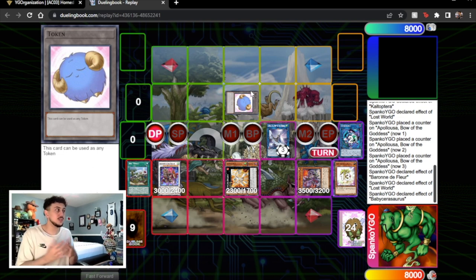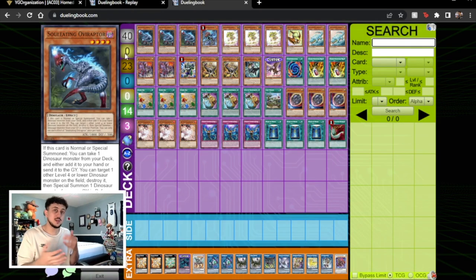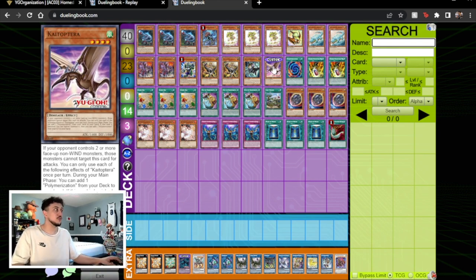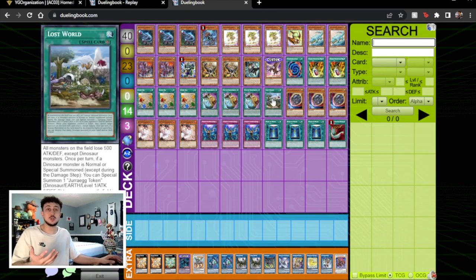For this combo I just want to say this is early theorycrafting — I'm sure there are so many different ways to do it. This is all off a two-card combo, and without the extra normal summon from Hornsaurus the ceiling can go even further. As for the deck list — it's pretty much your standard Dino stuff but instead of Giant Rex we're now playing Kaitoptera because this card does so much more. One Polymerization, and we're only playing one Lost World because it's searchable.